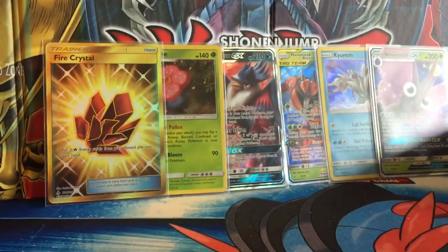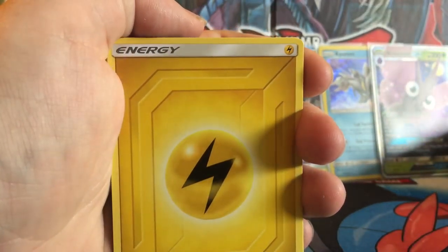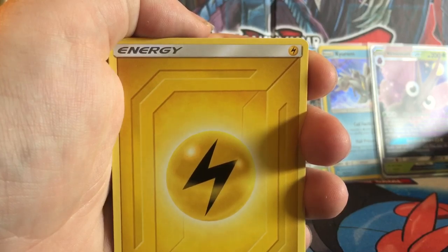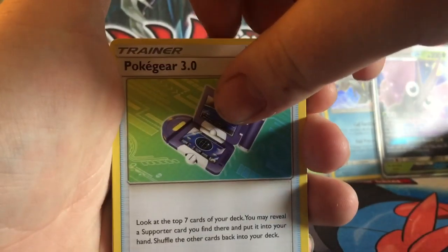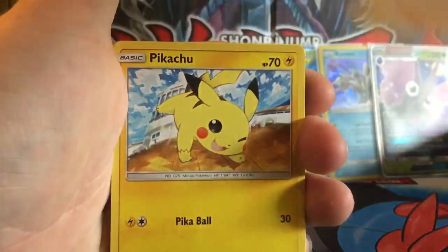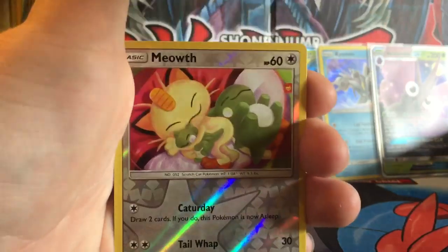This will be a giveaway. One, two, three, four. We have Lightning Energy, Lightning Energy, Technochrome, Pokégear 3.0, Molain, Pikachu, Murkrow, Rhyhorn, Meltan, Slowpoke, Reverse Meowth, and an Alolan Dugtrio.